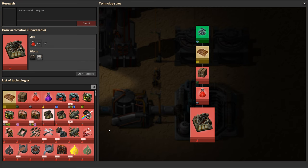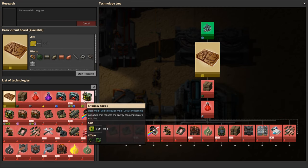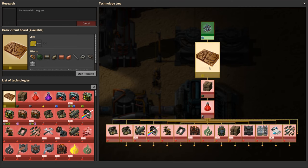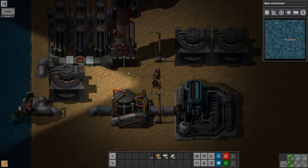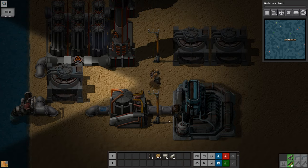Where are my inserters? When do I get them? There I get them — after we're done with basic circuit boards. Okay, so that's our current research project. So we need to make a basic circuit board. Even though I have some basic circuit boards, can I just drop them and pick them back up again? That'd be so nice. Anyway, we need to get started.